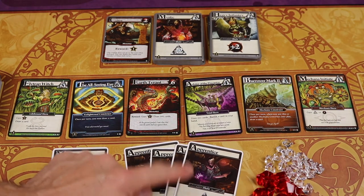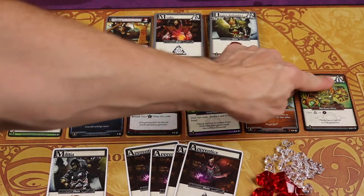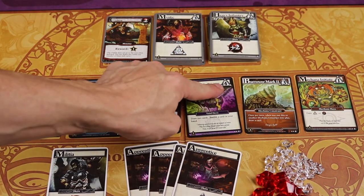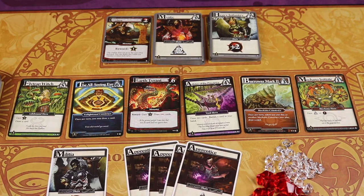Since I have four runes to spend, I look at the cost shown at the top of each card — that one costs four, that one costs three, and that one costs one. With four runes I could buy the four-cost card, or I could buy the three-cost and the one-cost which also equals four. You can always overspend but you never get change back, and it doesn't carry over to future turns.